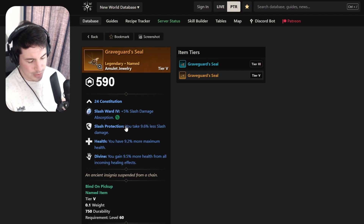This pendant I remember - I used to run it when I was healing at the start. It's pretty good for any type of class: Slash Protection, Health, Divine. This was selling for like 300-something gold on the market the other day, so having this at 625 gear score is crazy. Definitely pick this up - I'll definitely farm this just to have it, really good especially in wars where you have a lot of slash damage.